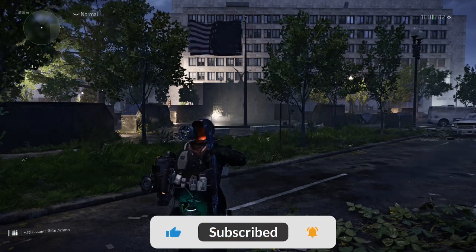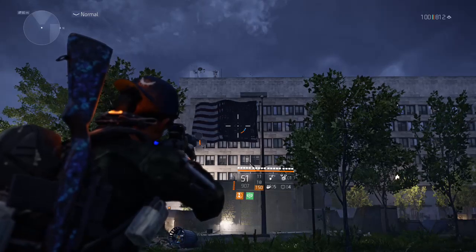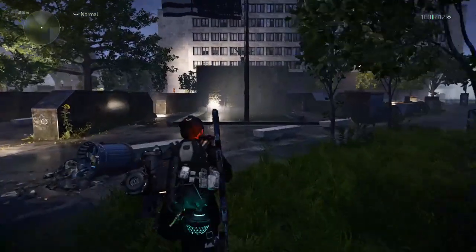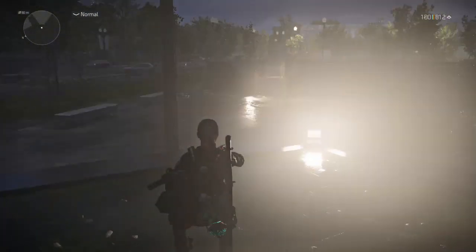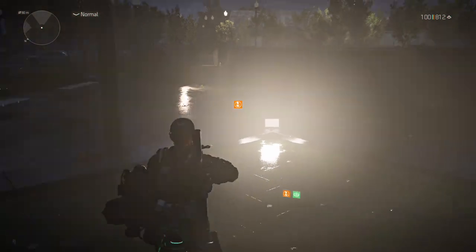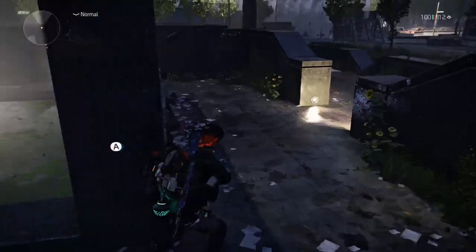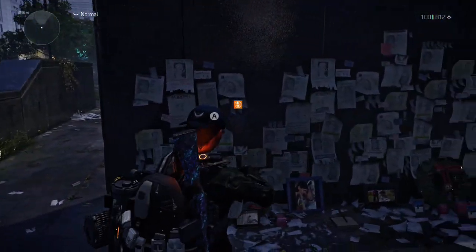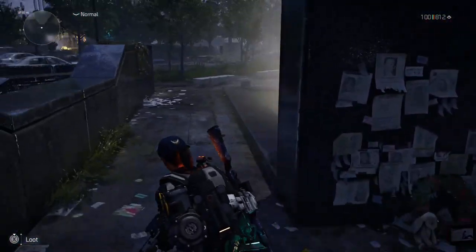Hello guys, welcome back. In this video I'm gonna show you how to get the rat mask. For that we have to reach this place where you can see this wall with the Lord of Martyr soldier's name, and these two lights. A hunter will spawn behind this wall. I will show you the exact steps of what we're supposed to do to make the hunter spawn.